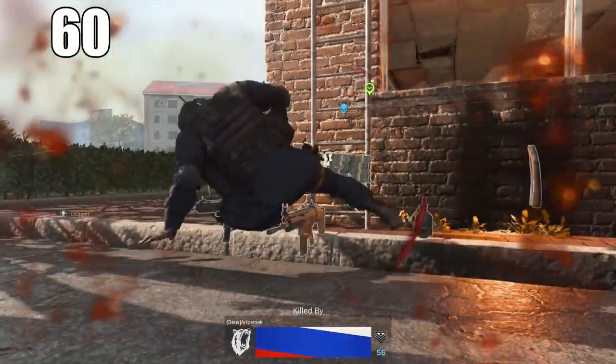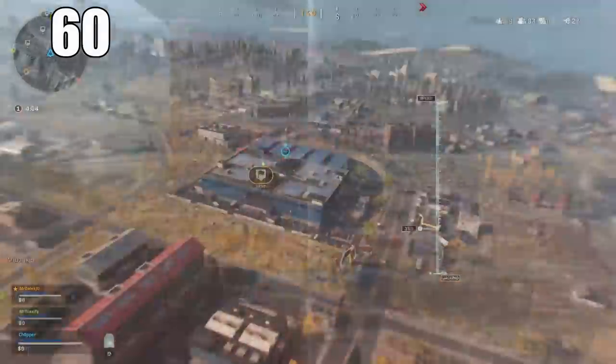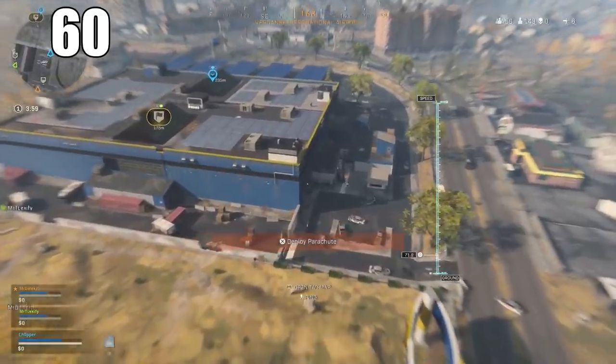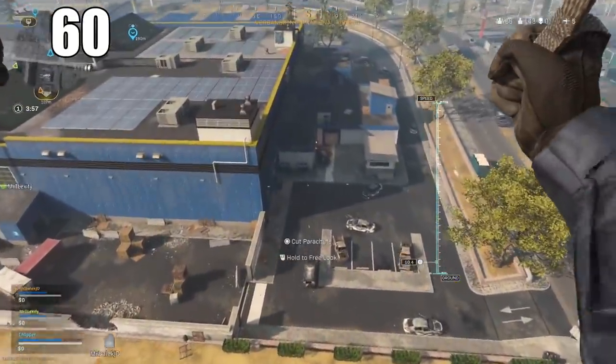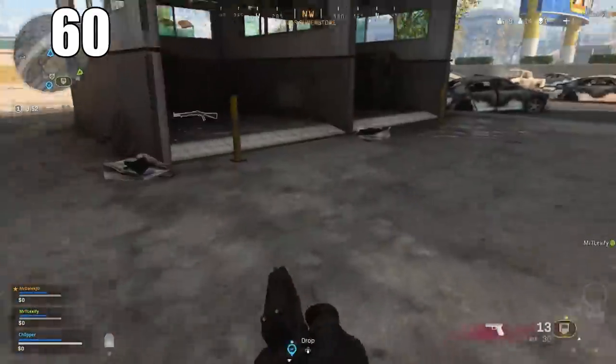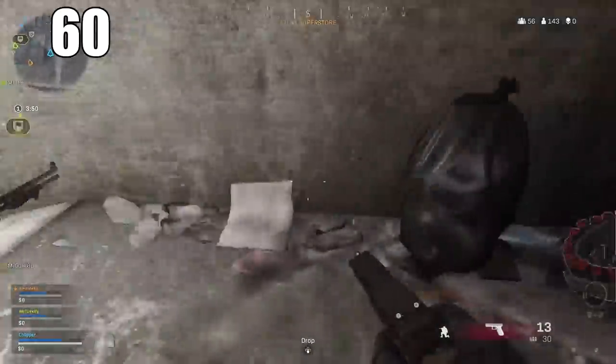Number 60: Sliding around corners is an important tool, especially in the early game when you're trying to catch someone by surprise even if they have a better gun. Sliding around a corner can throw off their aim and add the element of surprise, making the most unexpected play — and you'll more than likely pull off the gunfight when used appropriately.